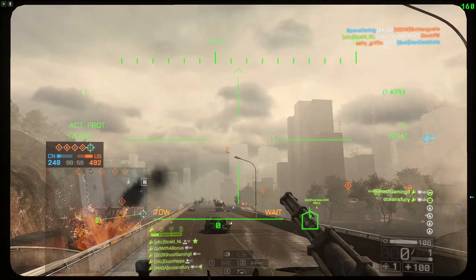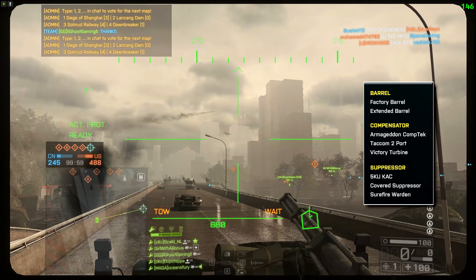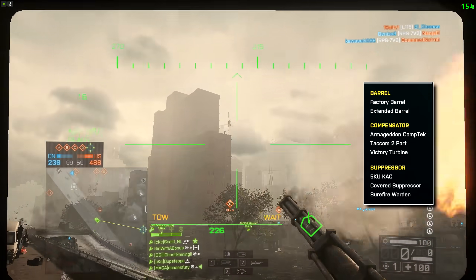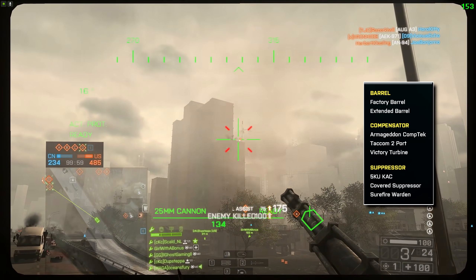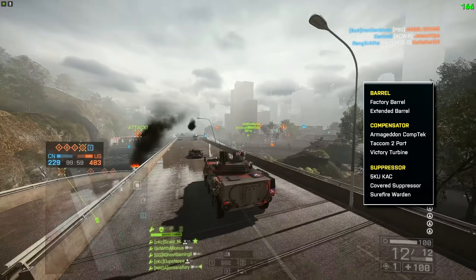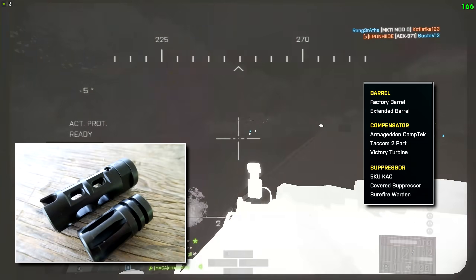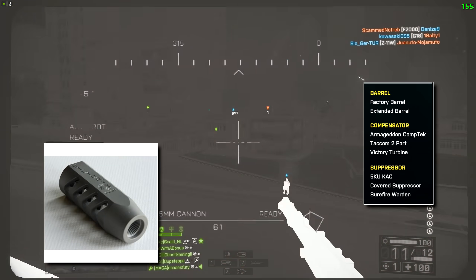Let's dive in with the barrel attachments, which are on the left of the cross. First we have the factory barrel and extended barrel — pretty self-explanatory; the longer barrel usually increases your damage drop-off range and overall maximum range. Then we have compensators — although some of these are actually muzzle brakes — which reduce vertical recoil and side-to-side movement of the barrel. We have the Armageddon CompTech, the Takum 2-port, and the Victory Turbine.